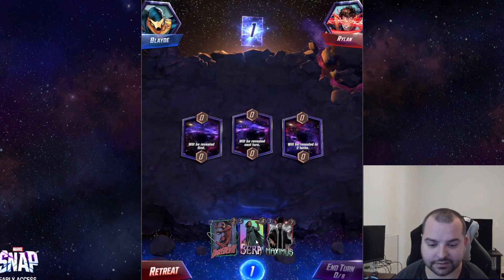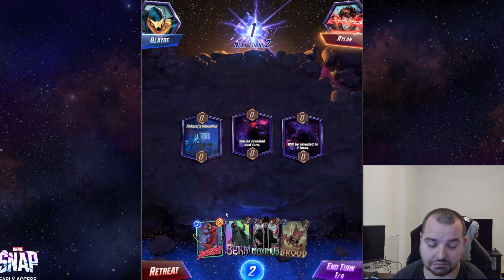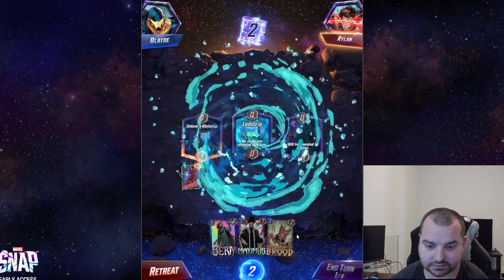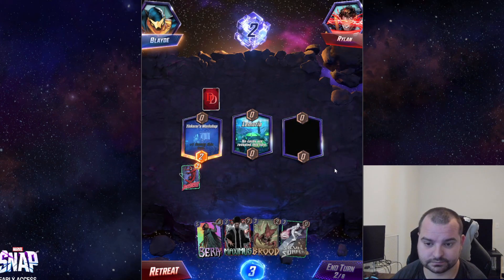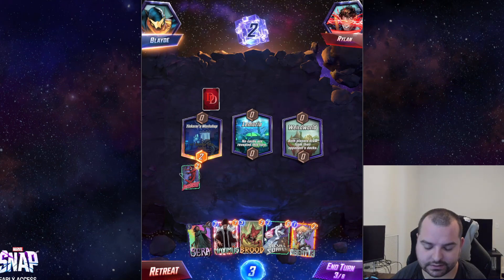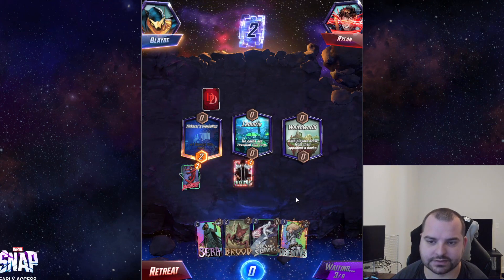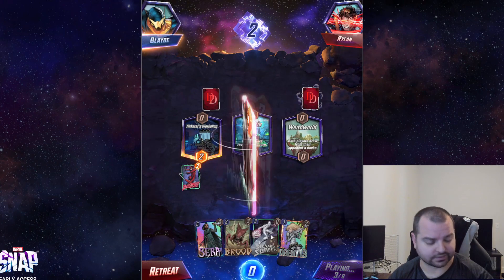Playing against Rylan now. We have Sarah this time, which is nice. Tinkerer's Workshop does let us get Daredevil out early. Without Surfer this is a little worrying, but if we do draw Surfer we have a very nice hand. We drew our main cards that we need, so that's pretty good. Let's just play out Maximus — I don't really like giving them more cards right now, but we have our main payoff card so them drawing more from our deck isn't going to help them too much.